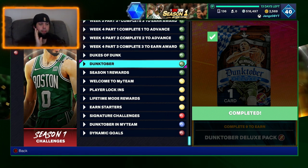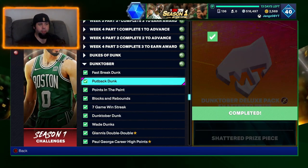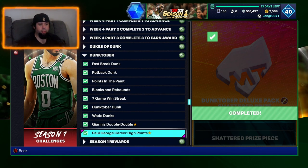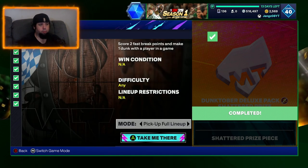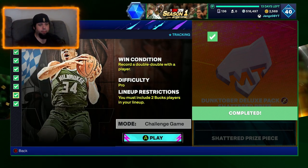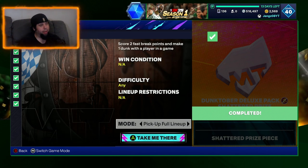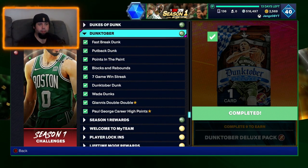So first things first, they released the Dunktober packs and then they've got the Dunktober in my team challenge as well. So there's these challenges here that we did. I did most of these last night and the bottom two we did on stream. They were pretty easy. Score two fast break points and make one dunk with a player - I did all these in maybe 45 minutes, half an hour if even. Then I just finished off the last two. Definitely, definitely worth your time.